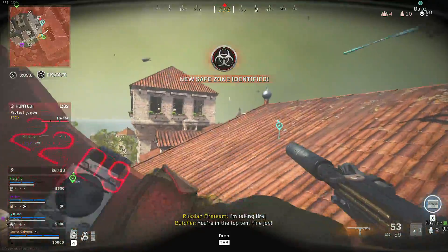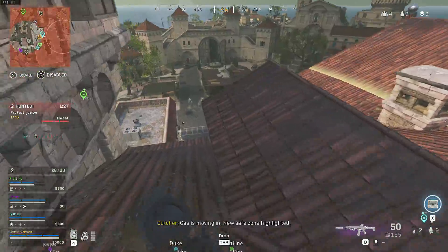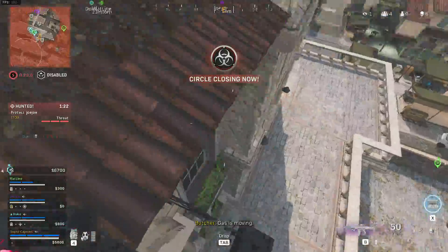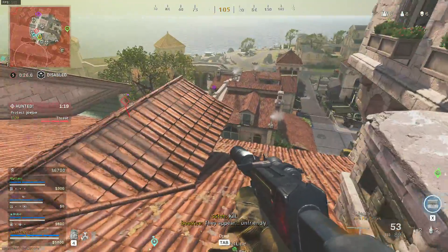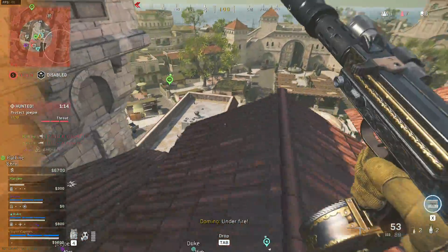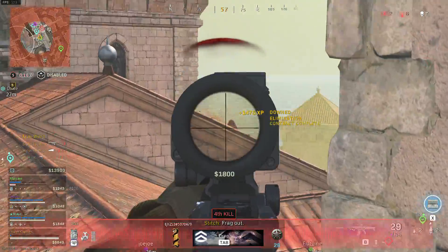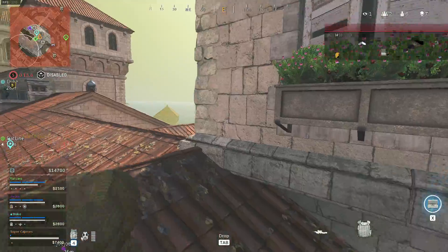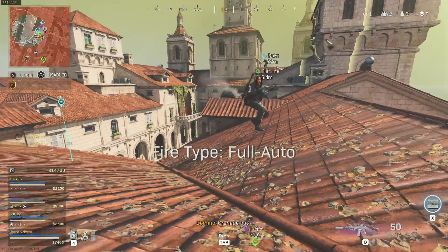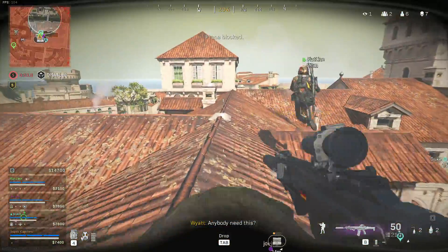You're in the top 10, nice job. Gas is moving in, new safe zone highlighted. Yep, two underneath — oh, the guy underneath you. He's like right underneath. Two, two, three, three. I'm sorry. Through the roof? They're rotating around. Run it out. Drop an ammo. Anybody need this? You can see them — they're right below us.